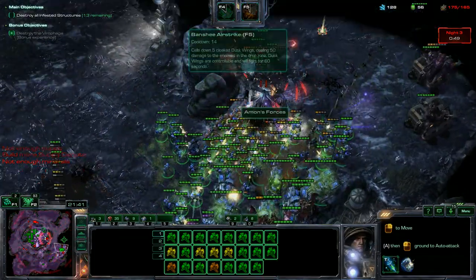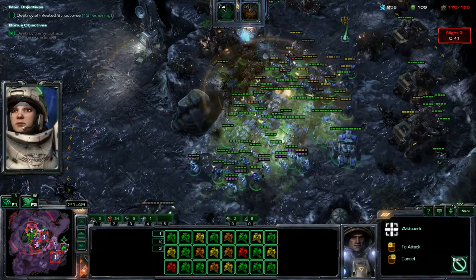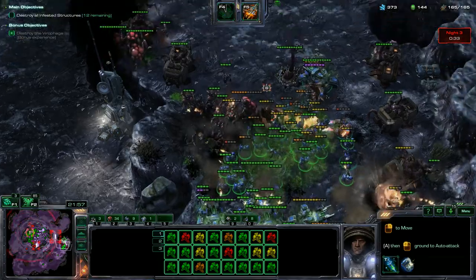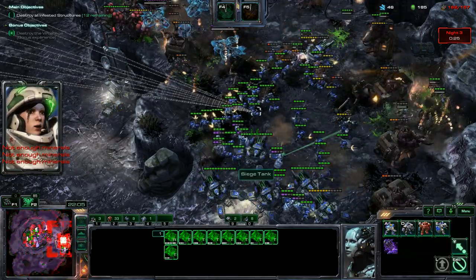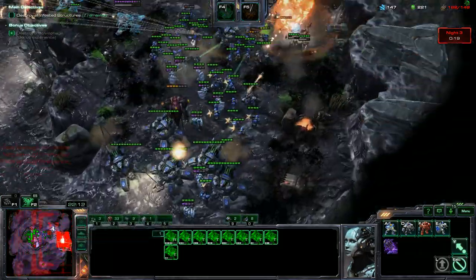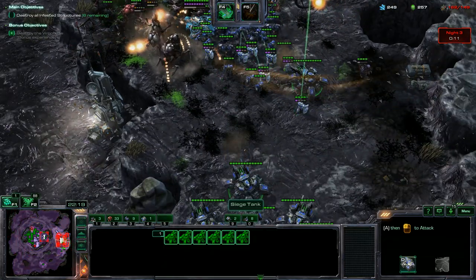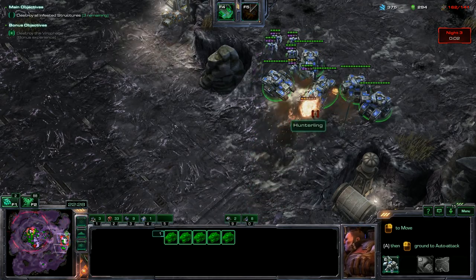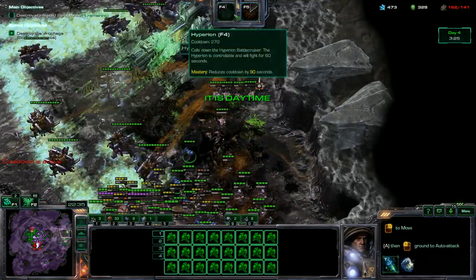Should be able to handle this just fine. We're Stimming here and we're going to use a scan. We're going to get that lurker — get these guys sieged up. Siege mode is going to help us out a lot. We're going to call down our Banshee Airstrike. They won't be able to attack us for very much longer because we're pretty much cutting off their supply of units — it's pretty much game over for them. We just attacked through this whole night — that's awesome. Medics, don't die on us. Kill that hunter. We're calling down the Hyperion here.